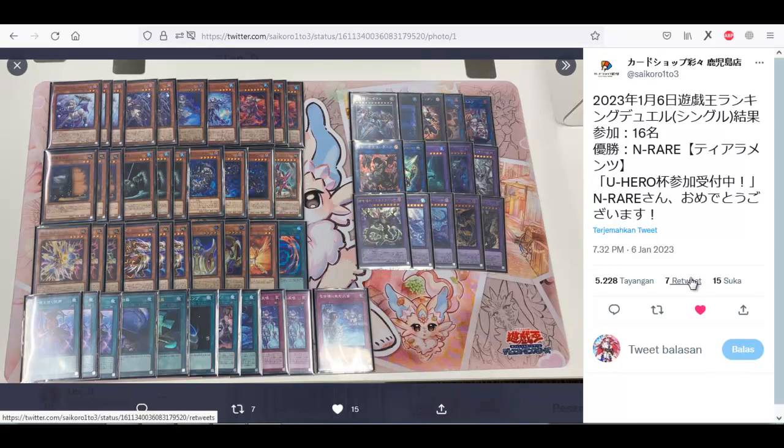We have another tournament report from January 6, 2023. We start with Tearlaments Ishizu. This is similar — some card tech changed — it's still strong but not broken as before, because you need a Swimsuit in the Graveyard to fusion into Lulu, Grava, or Underworld.